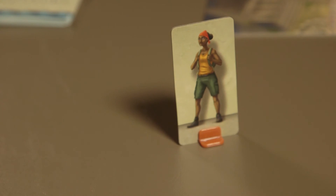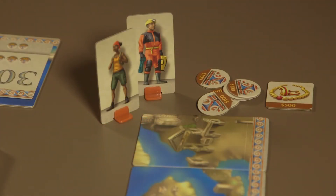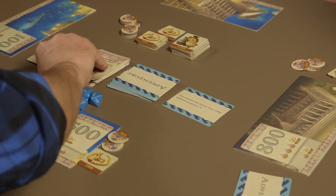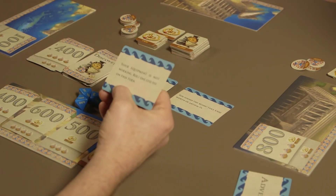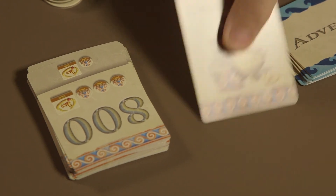Players may also hire an Archaeologist. Archaeologists cost $700 and give players an additional die to roll on their turn. Players may have no more than two Archaeologists at any time during the game. The game continues with players rolling dice, collecting artifacts, drawing adventure cards, purchasing bonus sites, and hiring archaeologists until the stack of discovery cards runs out.